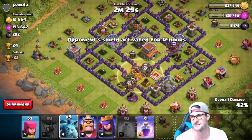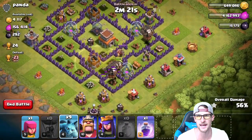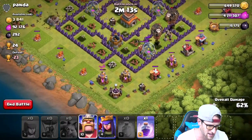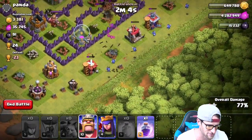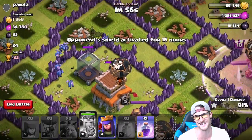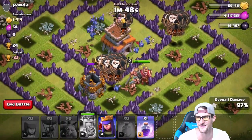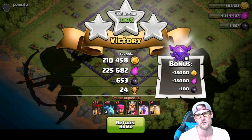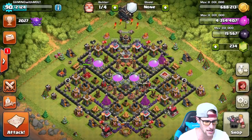The loons should be able to take out the rest of the defenses on their own. I dropped the heal spell over by the wizard tower because I knew it would do a lot of work — no more spells needed. We drop a couple minions, drop our archer queen, and use the king's ability up top. Their king is already down from our loons. Our king comes in — three stars! That's 24 trophies and 435,000 loot plus a 35,000 loot bonus.